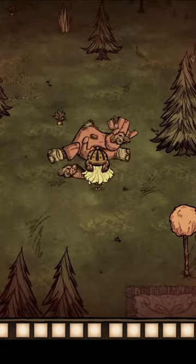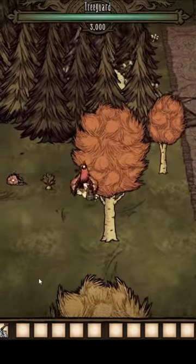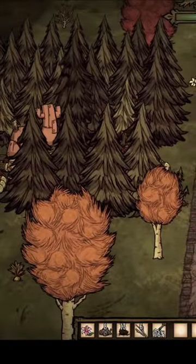Is that a clockwork rook? Let's kill it for its gears. No, what are you doing? Do you know how useful a rook is? You can use it to chop down trees, but it won't take too long for a tree guard to say no.